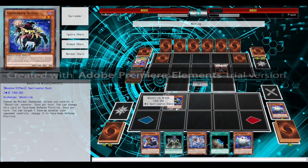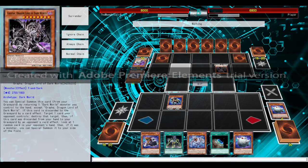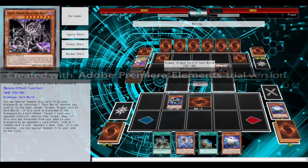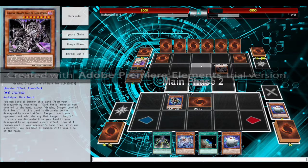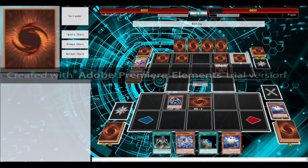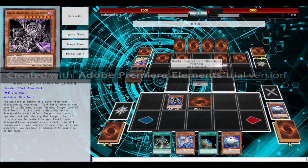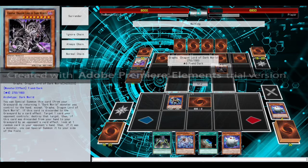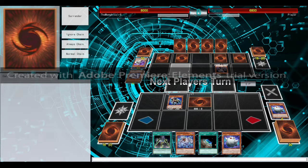We have a chance of decking him out, because we do have our Swords of the Concealing Light. He's going to attack, and when he attacks we can use our Ghostric O'Lantern to negate that attack and then summon Ghostric O'Lantern face down. It's pretty nifty — your Graffa didn't work. Then he's going to set a whole bunch of trap cards. I don't know what kind they could be.